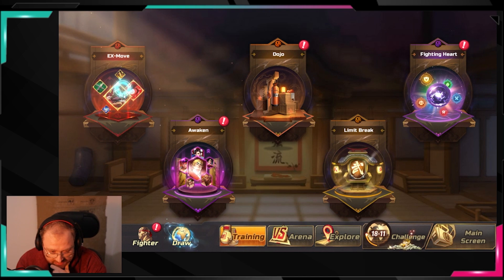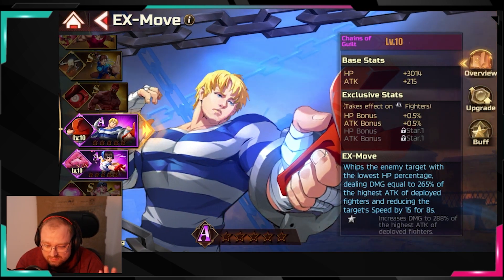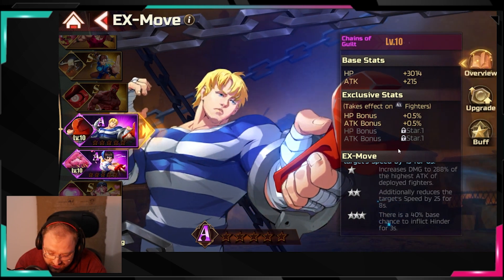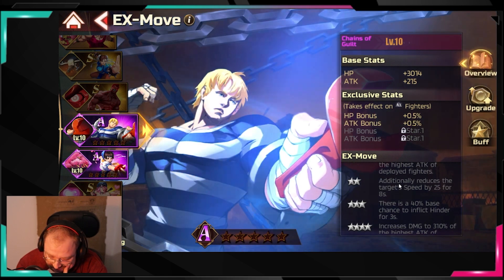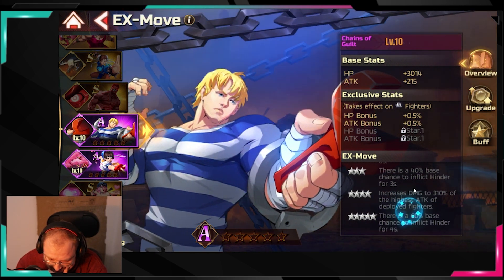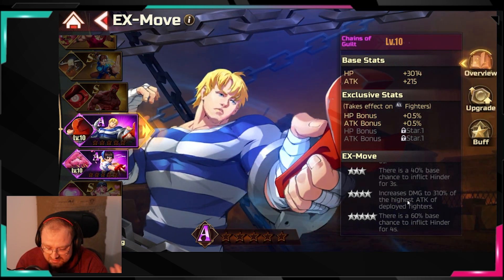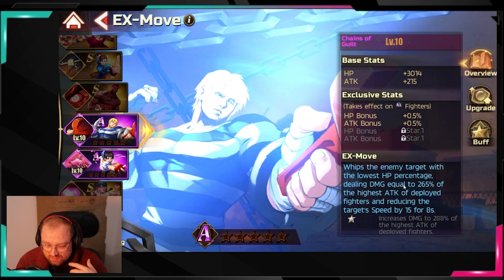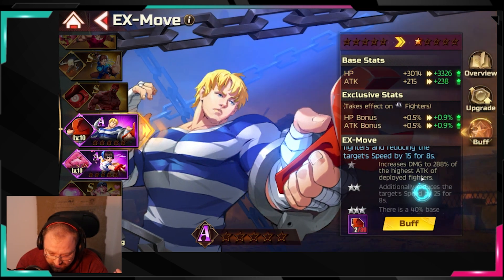Chains of Guilt is a single-target attack with speed reduction. If you level it up you increase the damage and also inflict Hinder — that's basically it. The stars represent the buff level.